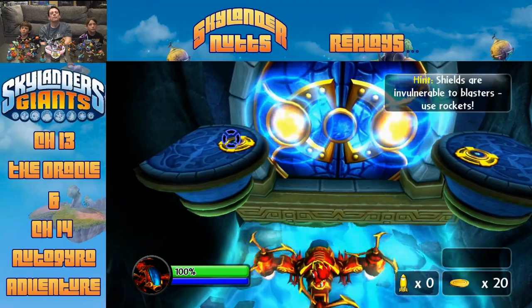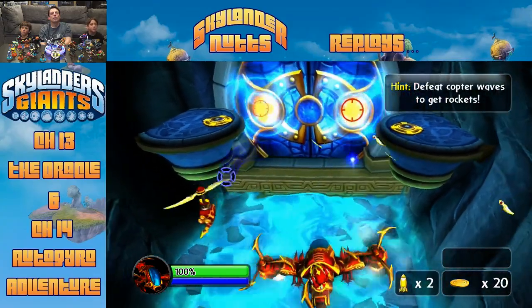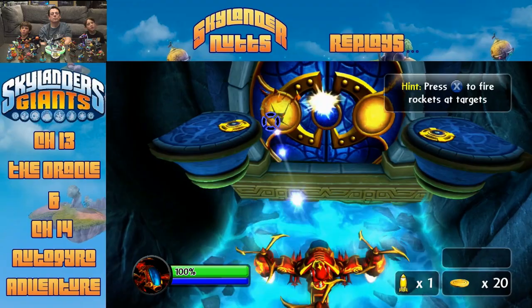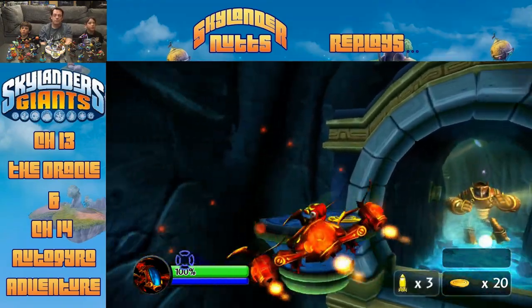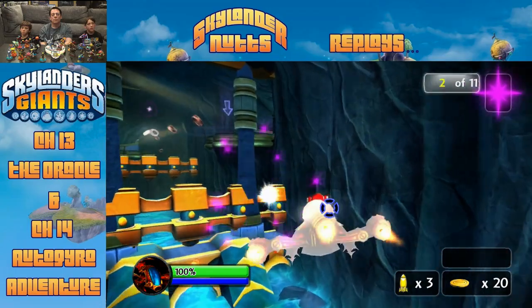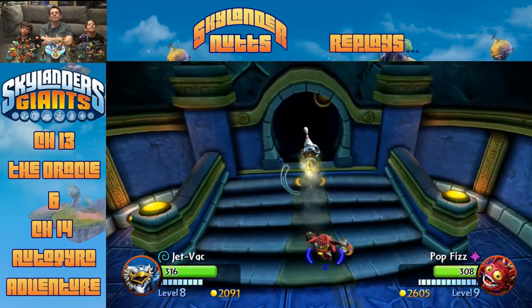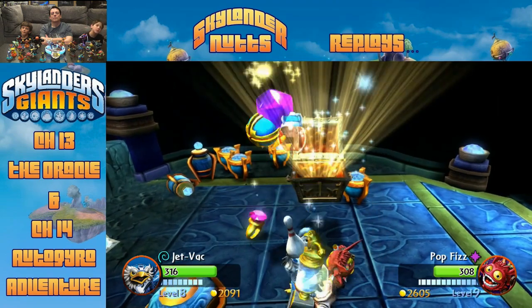They spot another shootable door and use rockets to open it. They find a Skystone shop vendor who might be selling Archaean Skystones. They do some shopping. Back in the copter they need to avoid laser beams and use the A button for a dash. They've been collecting dash-power items. The dad coaches them through the obstacles explaining the mechanics.